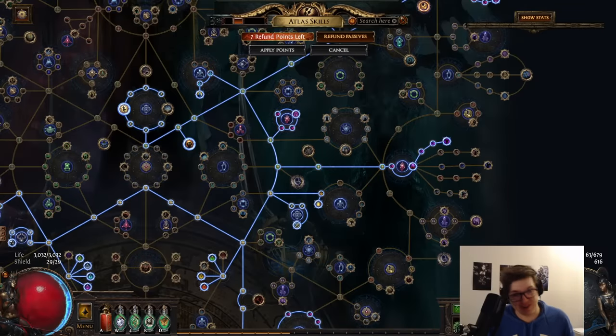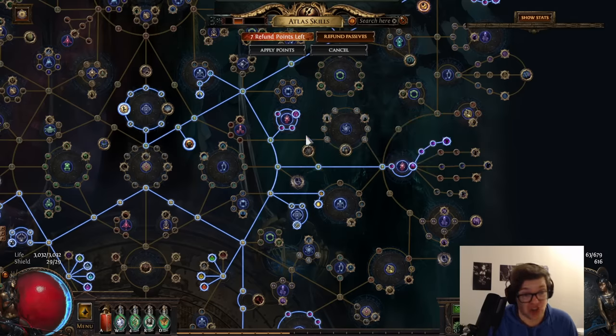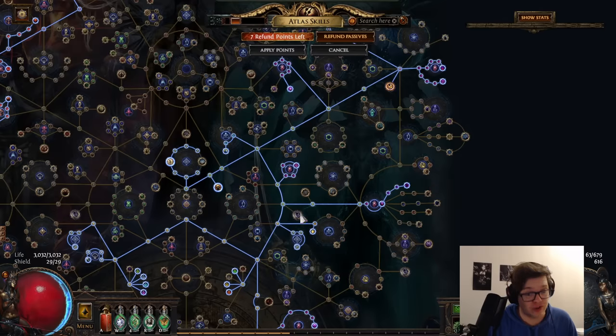First up, the Atlas Passive Tree. Overall we've taken all the Breach nodes here, as some of them are pretty powerful. However in 3.21 they did receive some pretty major nerfs, so a lot of them are a little bit weaker. But thanks to how the economy is operating around Breach, that might be just fine. We've taken absolutely every single one, including all the small nodes.